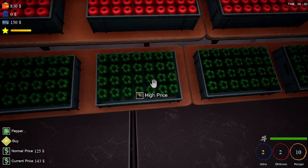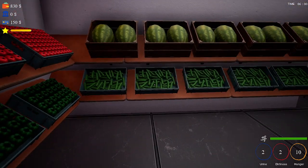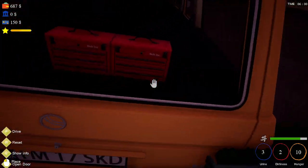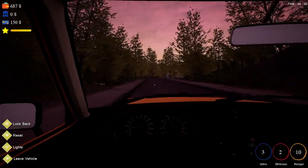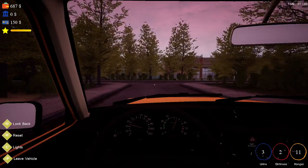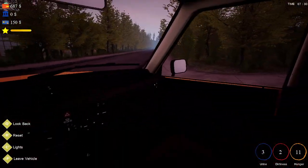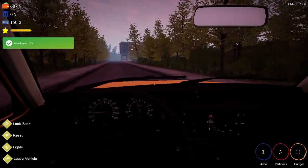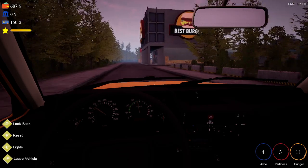Where are the bell peppers? Oh, there they are. I thought I bought them, but I didn't. Wow, that's a lot of money for a bell pepper. I almost don't want to buy them, but we'll buy them. Let's get on down the road. There's our house down that way. I guess we're going to Jabber's shop and get some stuff there.